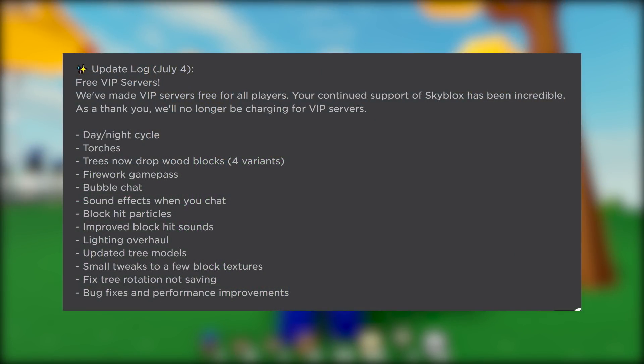In this brand new update, they added free VIP servers — VIP servers are now officially free for all players, which is really good for a lot of non-pay-to-win players. They also added a day/night cycle, torches, trees now drop blue blocks for variants, a firework game pass, bubble chat, sound effects when you chat, block hit particles, improved block hit sounds, a lighting overhaul, updated tree models, small tweaks to a few block textures, fixed tree rotation saving, bug fixes, and performance improvements. There's a ton of things in this update, so let's get started.